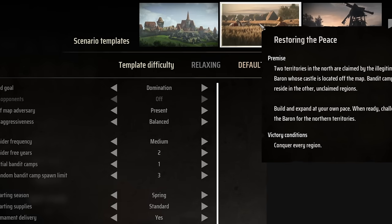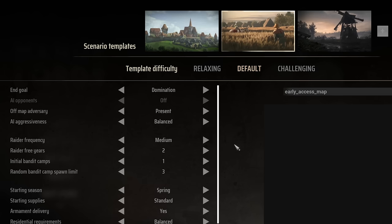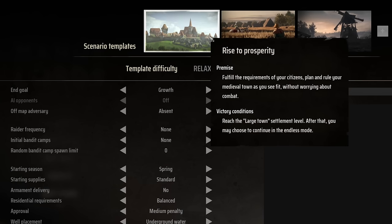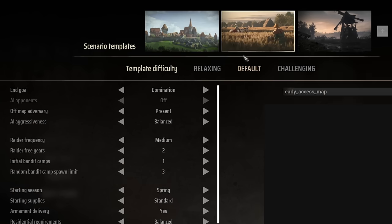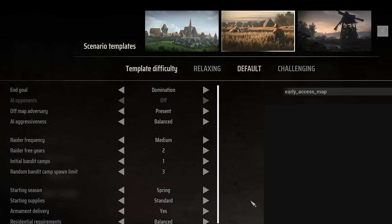For game setup, I highly recommend starting with 'Restoring the Peace' on default mode. It has some challenge, but with the build I'm going to show you, you should breeze right through it. If you only like city building, you could do 'Rise to Prosperity,' which basically turns off all combat. But if you have any interest in combat, I recommend 'Restoring the Peace' — most of the combat is simple, and within an hour you should have an army strong enough to handle it.